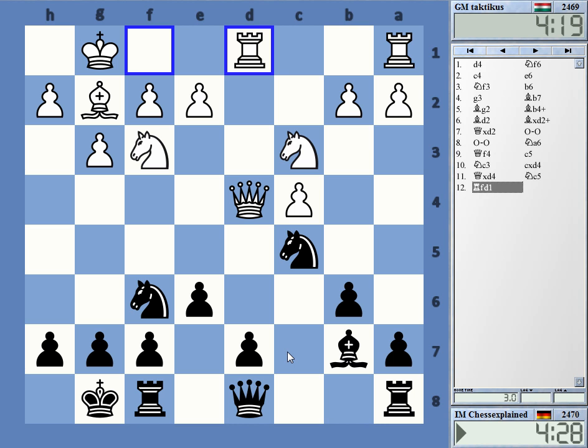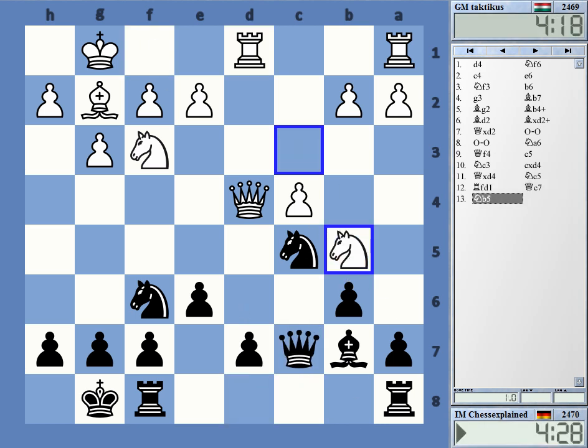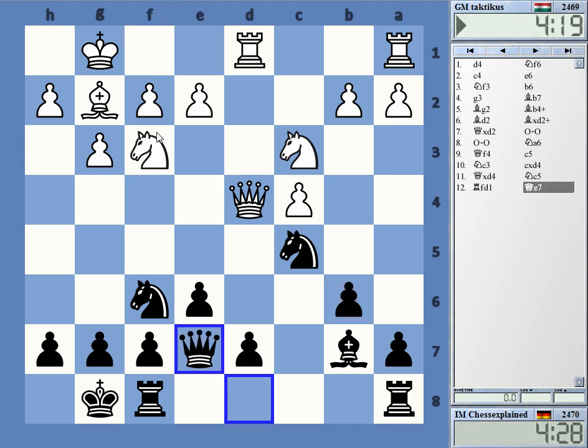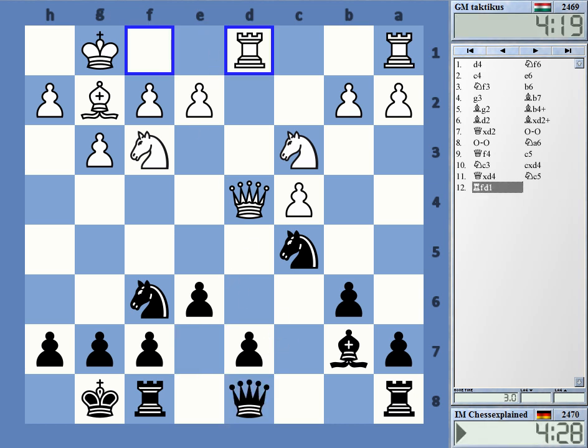Queen d6 is also not a good move — I think you should try to keep things on the board. This whole situation is based on a wrong idea. I somehow wanted to go queen c7, and queen c7 is obviously not good. I wanted to put the queen there, and because of that I played a6 but didn't pay much attention to the weakened b6 pawn — and this finally cost the game.